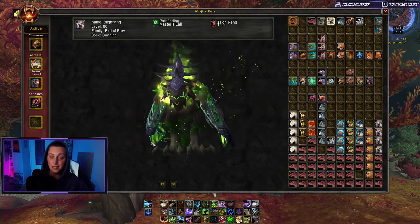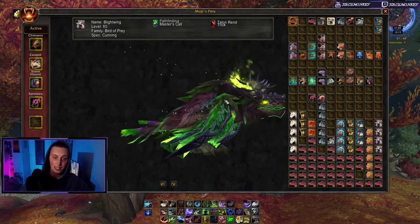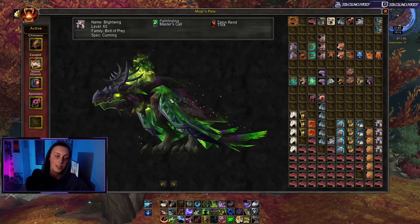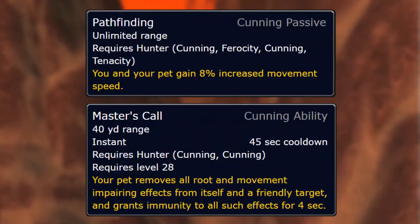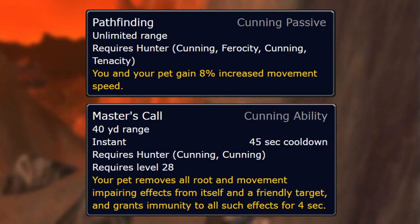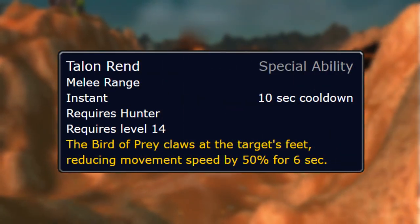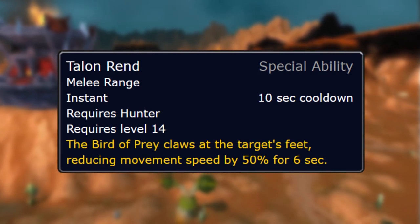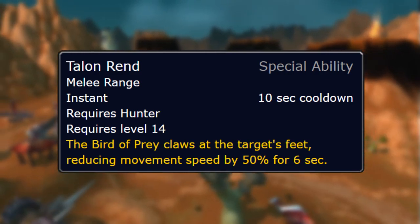Next we have the Fel Raven — I absolutely love this pet. He's got armor that almost looks like antlers, blades on his wings, and he's purple and green — my two favorite colors. He belongs to the cunning pet family, bringing you Pathfinding and Master's Call for a movement speed boost and an ability to escape roots and snares. He also has the Talon Rend ability, which claws the target's feet, reducing movement speed by 50% for six seconds.